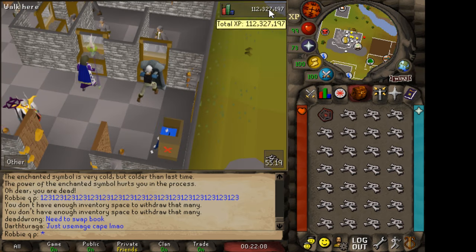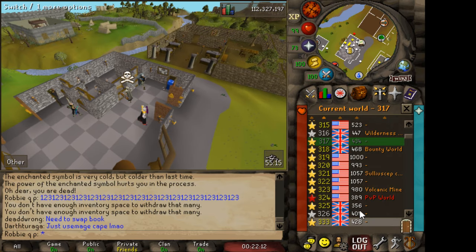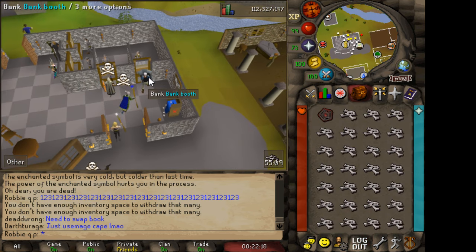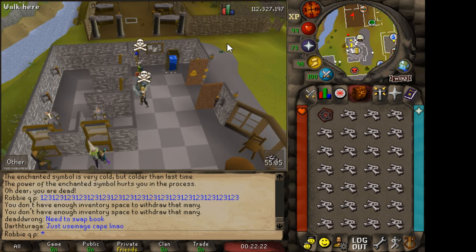This is super easy to get back. And then you want to set your spawn to Edgeville. I don't use PvP Worlds because so many people use them and that's where pretty much all the PKers go to the Chaos Altar, because everyone uses it for the quick banking.